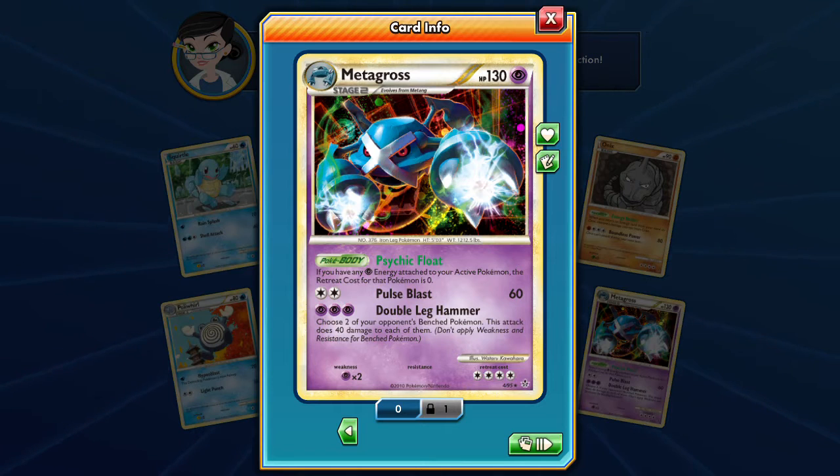That's cool — Psychic Float: if you have any Psychic Energies attached to your active Pokemon, the retreat cost of that Pokemon is 0. That's a cool ability. Pulse Blast, 60. Double Leg Hammer — choose 2 of your opponent's bench Pokemon and stack 40 damage to each of them. Too bad it's not 60 to each — that'd be kinda cool. But it is an older card, so I'm not surprised. 130 HP was at the top of it, so 40 damage makes sense — bring them down to 90 and then Pulse Blast them, that's pretty cool actually. Very nice card, I'm okay with that.